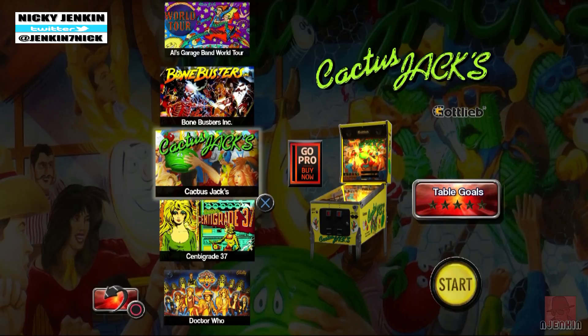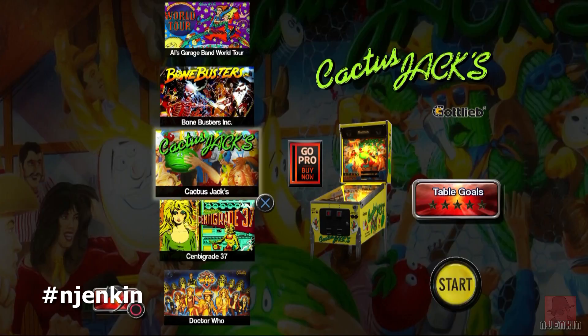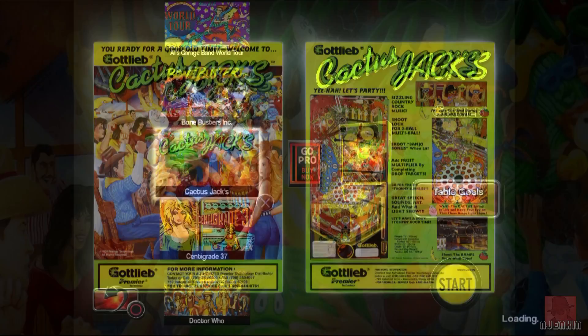Hello there pinballers, welcome back again. My name is Nick from the Pinball Arcade. We're looking at the last few tables on Season 6 on the PlayStation 4. This one is Table Pack 60, Cactus Jacks, based on the real life table from Gottlieb in 1991.